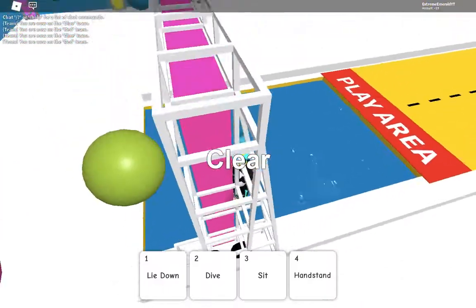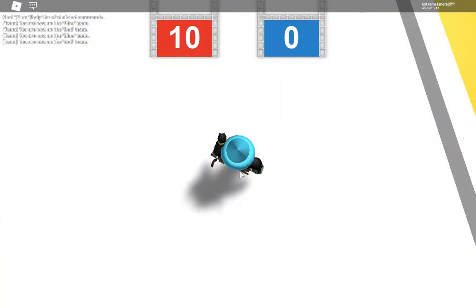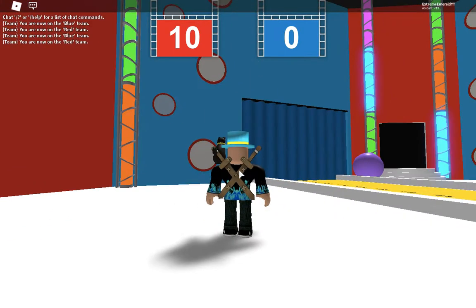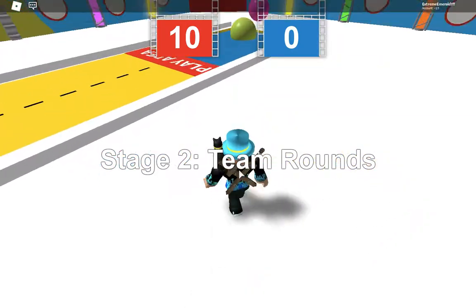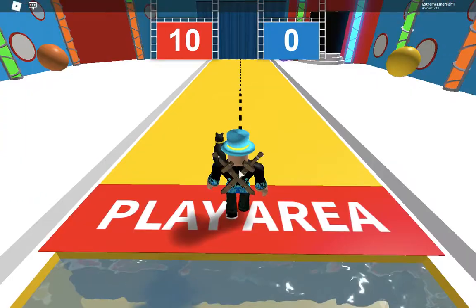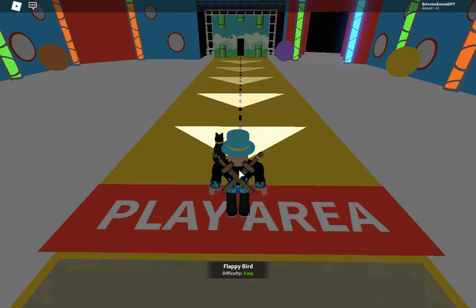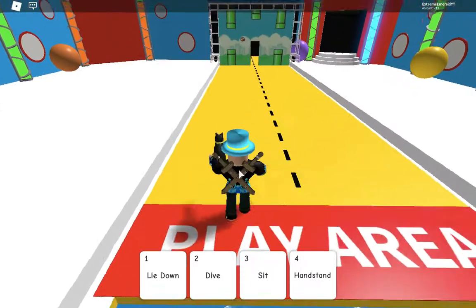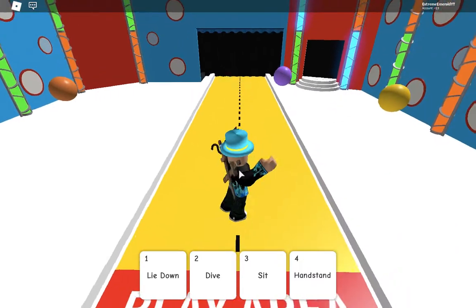I'm pretty sure Hole in the Wall is just set in this place. Imagine if you could stay in the map and go behind the wall. Can you go in front of the play area once the wall comes toward you? Let's see — nope, nope, nope. It doesn't work.